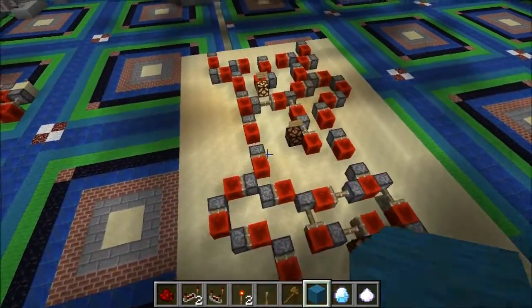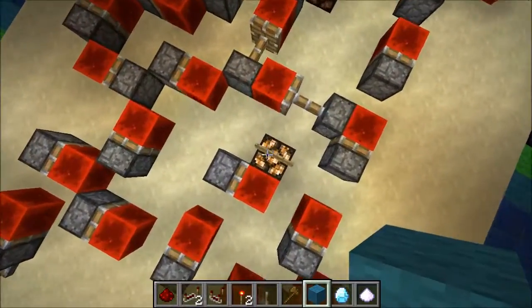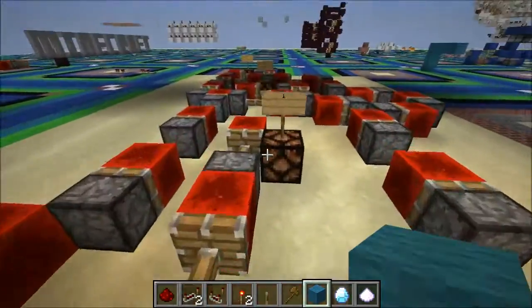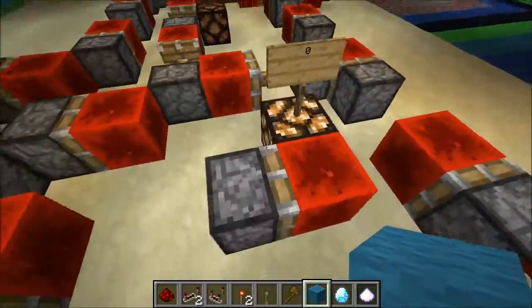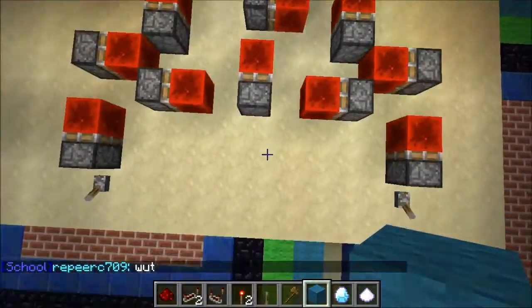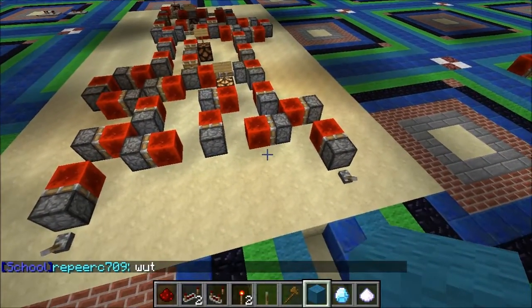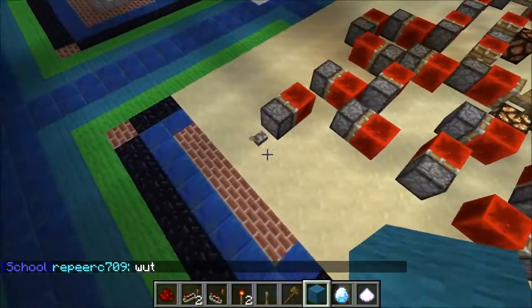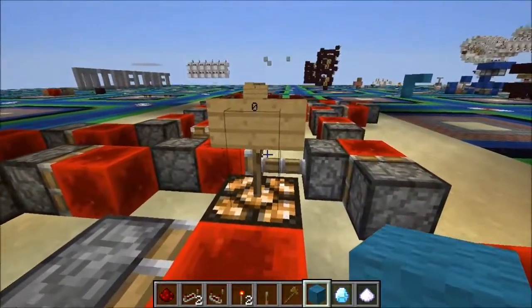Let's have a look at what this thing does. It takes two inputs and gives out four outputs. You can't really use them because they're in the middle of the device, but I have signs on them so you can see which is which. These two inputs are going to represent a binary number. Right now, 0 0 is the binary number 0, and as you can see, that's what this decoder is saying.